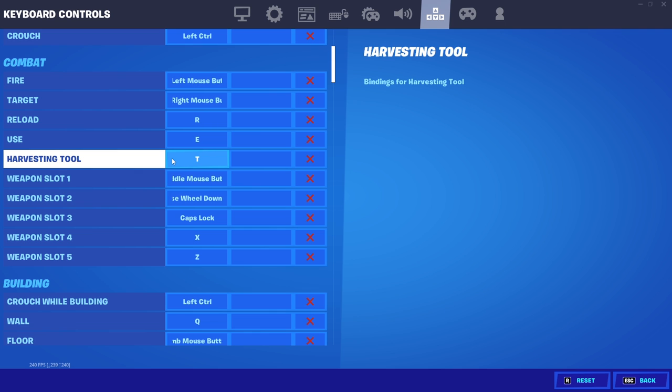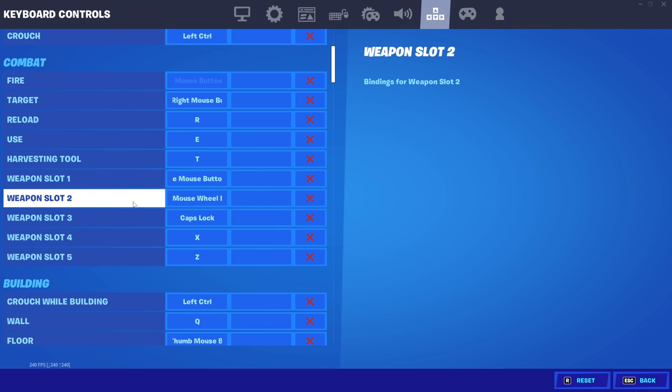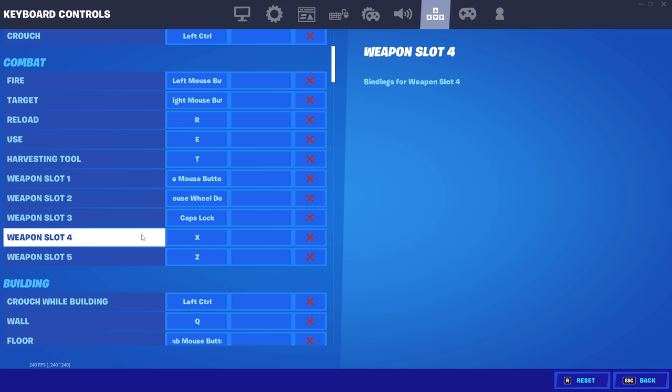Here's where it gets more interesting. Weapon slot one is on middle mouse button — literally clicking down on the scroll wheel, not scrolling. I always keep my AR in slot one. Slot two is scroll wheel down, where I keep my shotgun. It's super helpful to have weapon slots on the scroll wheel as a beginner since it simplifies things. Slot three is on caps lock, right where my pinky rests. Slots four and five I put on X and Z — close to WASD and pretty easy to press.